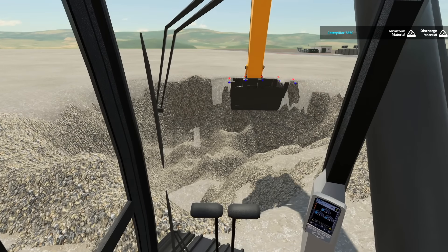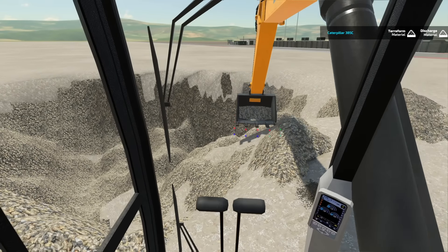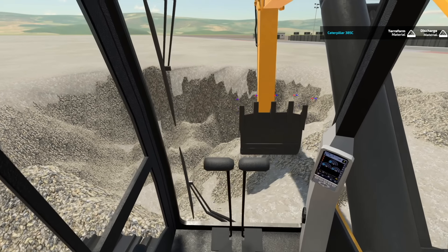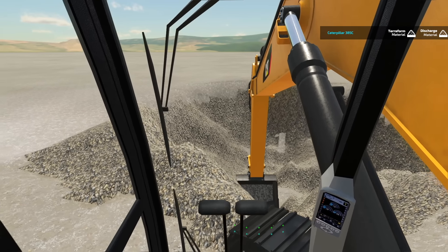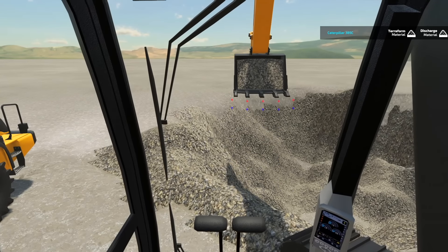The hole's getting pretty big. What happens when it gets too big and we're falling into it? I think we'll just have to park the excavator down inside of it, literally be underground when working. That makes sense — load from down below. We'll have to drive in and build a ramp. We're a ways out from that though.